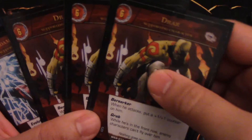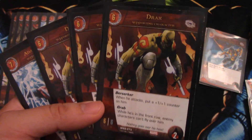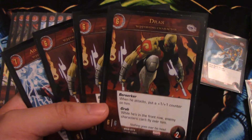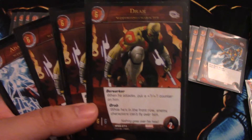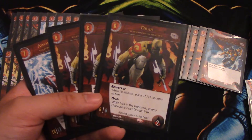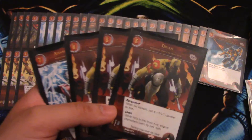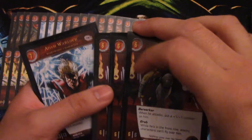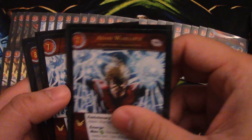For the six-drop, only three — it is Drax. Drax is just awesome: a 6/6 for two health. He has Berserker, so when he attacks he gets a +1/+1 counter and becomes a 7/7 while attacking. He also has Grabbed: while he's in the front row, enemy characters can't fly over him — referring to the movie, nothing goes over his head. Guardians of the Galaxy doesn't have many flyers — Nova, Moon Dragon, Adam Warlock, and Quasar — so having Drax out is really good. My brother tries to take him out every time because he hates the card.